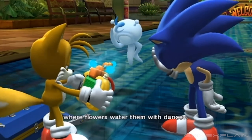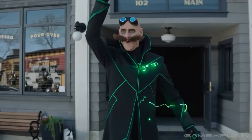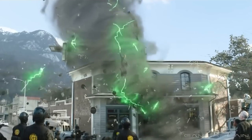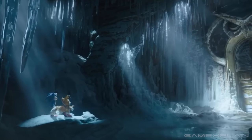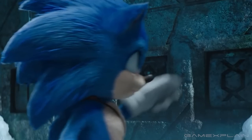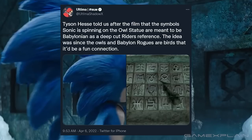If you thought the Sonic 4 reference was obscure, wait until you hear about the symbols on the owl statue in the Siberian mountain. These symbols are directly referenced from the language of the Babylonians in...wait for it...Sonic Riders. This was confirmed by a storyboard supervisor and lead Sonic designer Tyson Hess. Really, no Sonic game is safe from being referenced in these films.